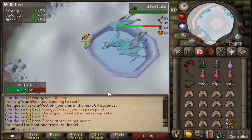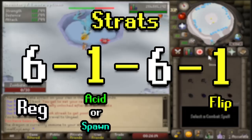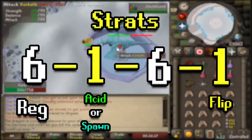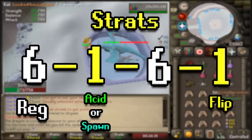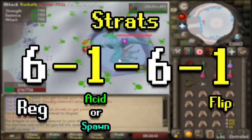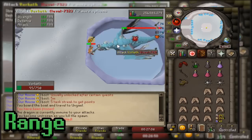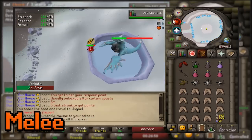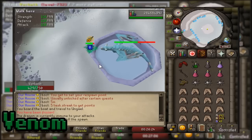A lot of it is defensive — just make sure you don't die because there's a 100k fee on death, which sets you back almost a full kill's worth. Vorkath attacks in a 6-1-6-1 cycle: six regular attacks followed by one special attack, alternating between two specials each cycle. The regular attacks are a range hit, a mage hit, and a melee hit — you'll mostly tank these while praying Range or Mage. You'll also take an acid-based hit that venoms you, so drink your Anti-Venom.